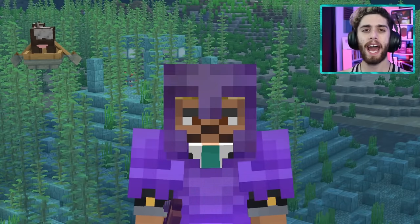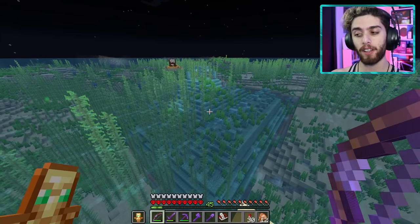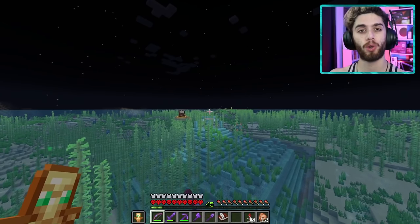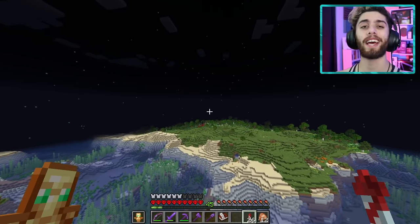To make a guardian farm, it's actually pretty simple, but you need to get a lot of materials. Specifically a lot of soul sand, because how the farm works, we're going to have soul sand push the guardians up into a chamber which kills them. It sounds morbid, but it works. So that means I got to go to the nether and get to farming.